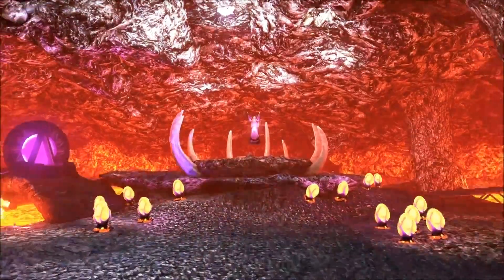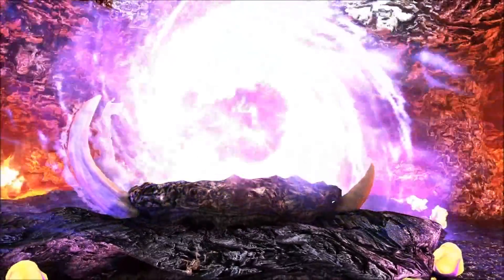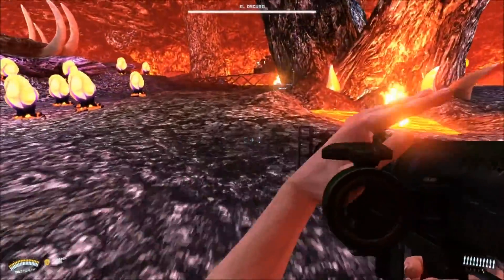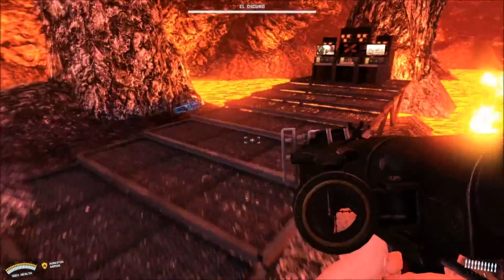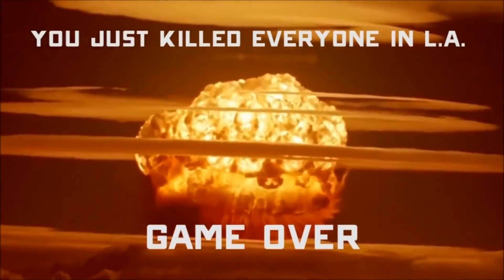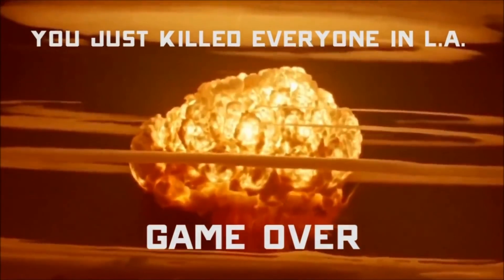El Oscuro's lair is all set up for his evil deeds, including the launch console for his big LA-destroying bomb, complete with big red button. Common sense would say that it's probably a pretty stupid idea to press that button. On the other hand, you could just go for it and see what happens. What's the worst that could happen? Oh, that — I guess that's the worst that could happen. You'll also unlock an achievement called You Suck, just in case you were in any doubt as to how much of a bad move this was.